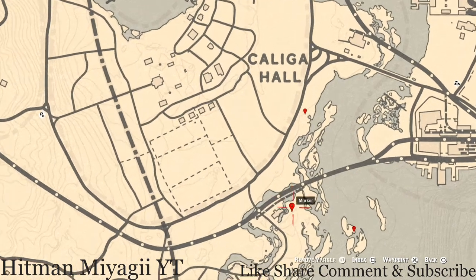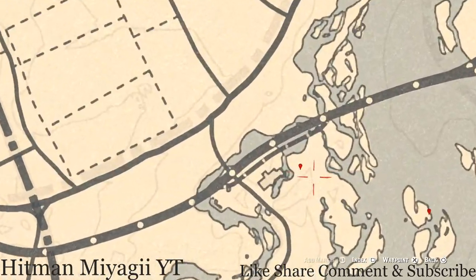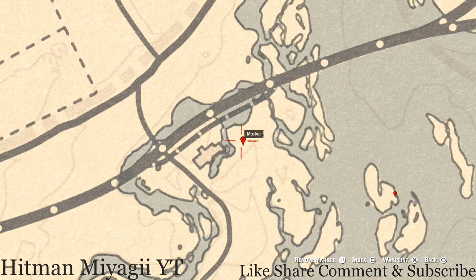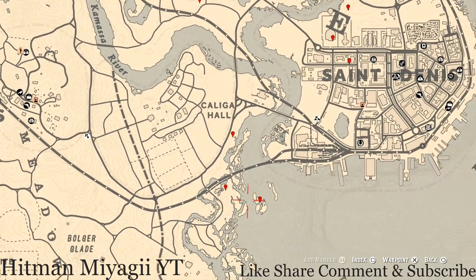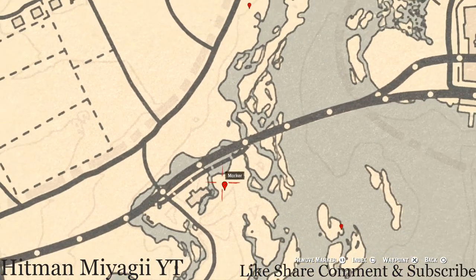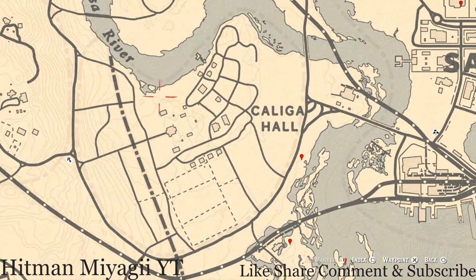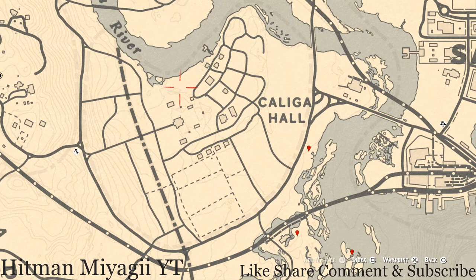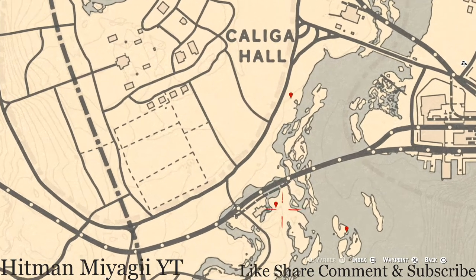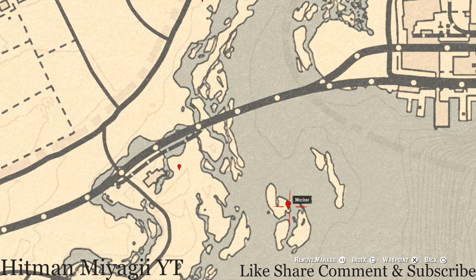Right here at this next location is the cardinal flower that spawns in this area each and every day. Its exact location tells me what cycle the flowers are on for the day, which is cycle two today — a cardinal flower. There is also one over here if you want to grab it; either way it's extra money and extra RP.